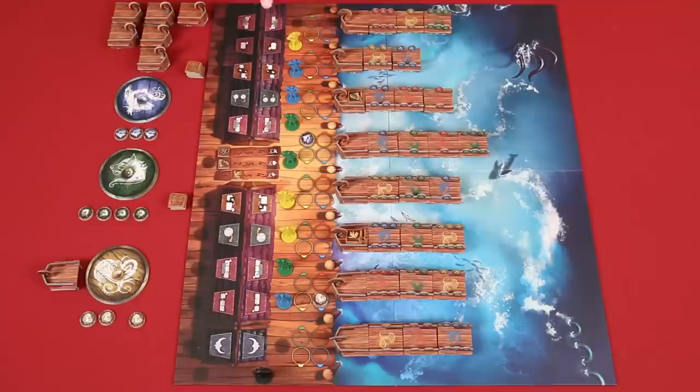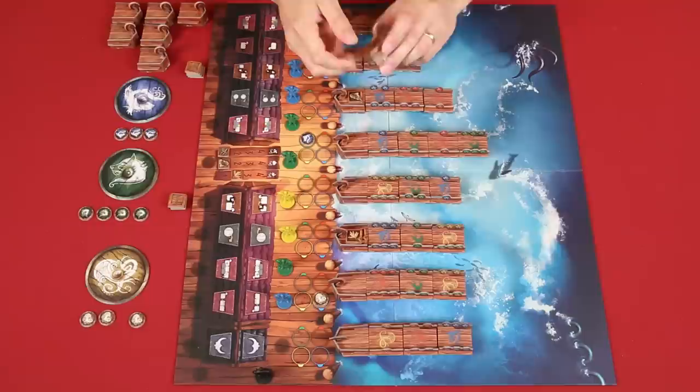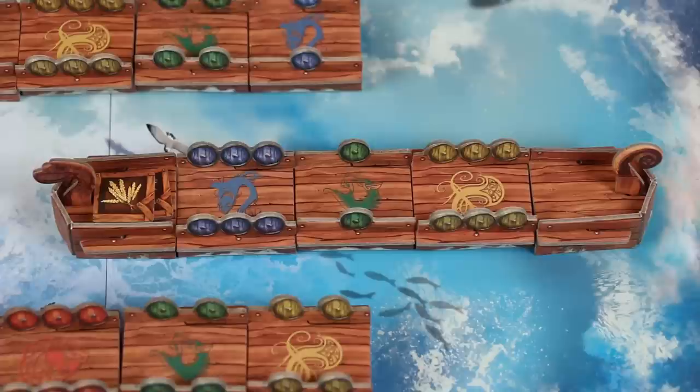Once all the Vikings have been moved to the opposite side of the village, check to see if anyone took the set sail action. They'll have a stern piece in front of themselves, and now it's time for them to pick a ship to add it to and then push that ship away from the harbor as it sets sail. The ship chosen must have at least one supply token on it, unless none of the ships have any supply tokens, in which case you can pick any of them. As a ship leaves, you need to determine who controls it, so count the number of shields in each player's color along one side of the body pieces. The player with the most of that color has first control, the player with the second most has second control, and so on.